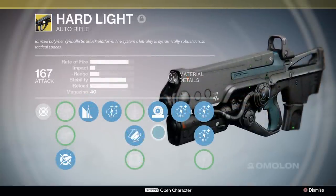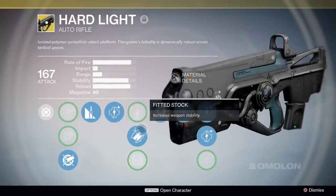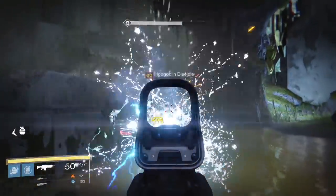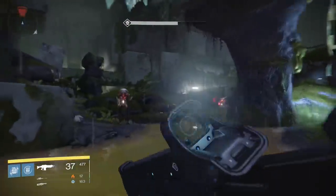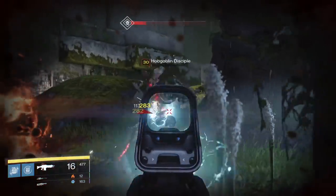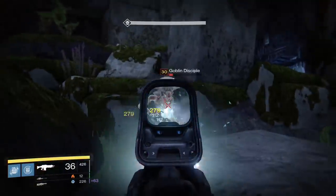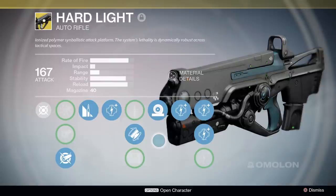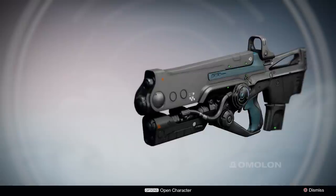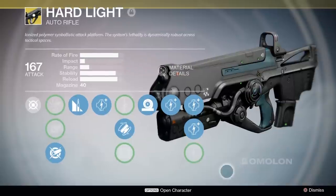Hard Light will also be returning, and Hard Light was mostly considered a joke in year 1 as well. Ricochet rounds do basically nothing in the grand scheme of things, so the only things this weapon has going for it are overpenetrating rounds and Glass Half Full, which is okay. Hard Light projectiles are not affected by damage falloff, but I'm not sure if that means rounds that bounce or all rounds, which could give it an edge. In year 1, the weapon was incredibly bouncy and difficult to control, but it did get a stability buff in patch 2.0. I don't foresee the weapon becoming super popular and we don't know if any other changes are coming, but there might be a little bit of hope for this weapon somewhere.